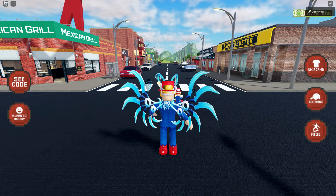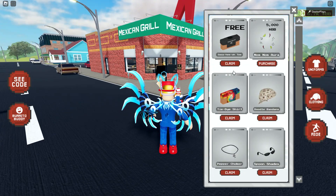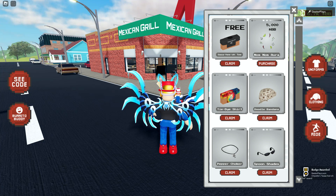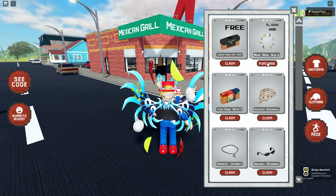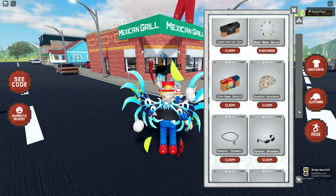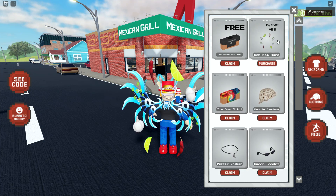You don't even need burrito bucks to get that first t-shirt — it is free. On the right side under clothing, right where it says claim, click on claim for those items. You can see on the bottom right-hand corner of the screen we've got ourselves a badge for that item. Then for the aura, if you haven't claimed those items, you can always go in there and claim those as well. On the upper right-hand corner we've got the aura — click on it with enough burrito bucks and you can see we've got ourselves the badge on the bottom right-hand corner.